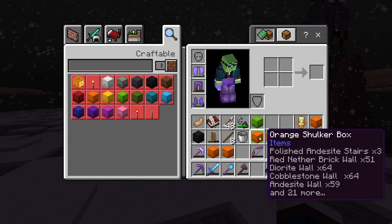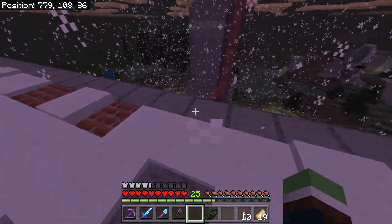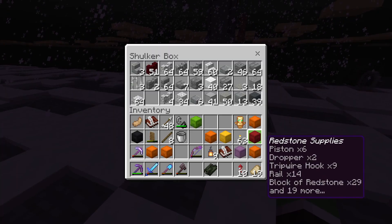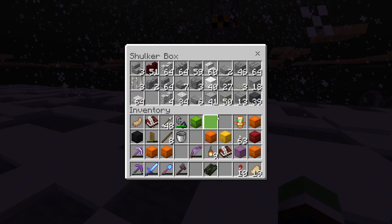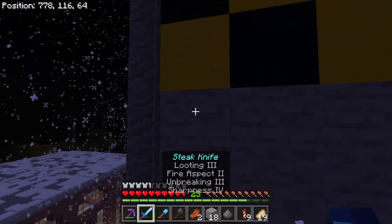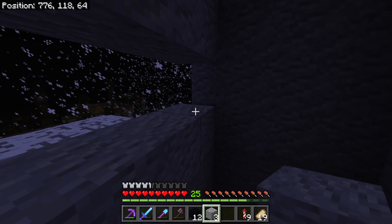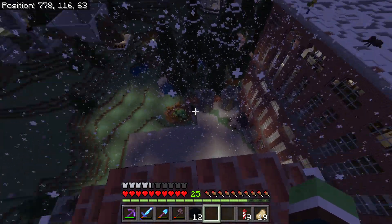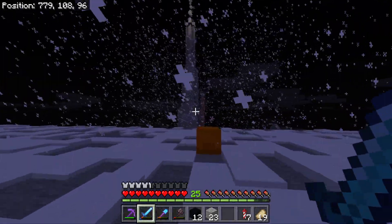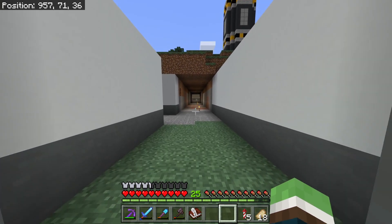Every time I fly past this I don't like it, so I'm changing it. It's very snowy up here. I like the black and yellow for caution down here, but up there it looks like a nuclear warhead about to launch. So I'm just gonna replace it with some stone. It's a smokestack - it needs to be bland. Oh, I hear someone - who's there?